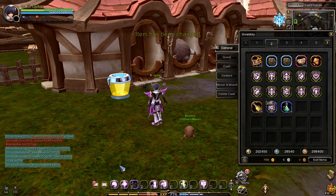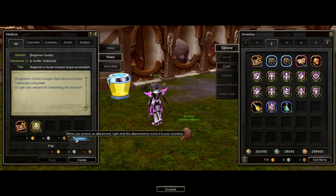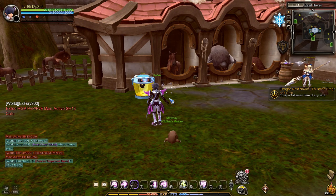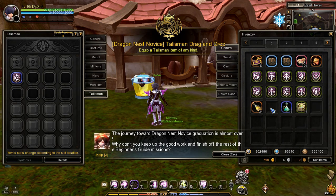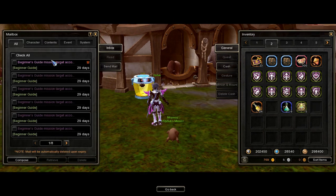After clearing that task, go to your mail and receive an additional Unidentified Vibrant Talisman. The next task is to equip the Vibrant Talisman — open your inventory and right-click it to equip it. After clearing the task, go to your mail and receive an additional Oun Sweet Wine.